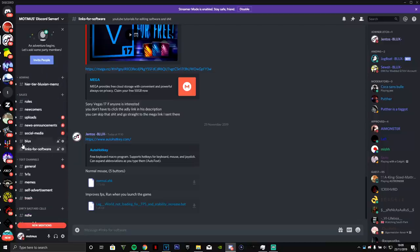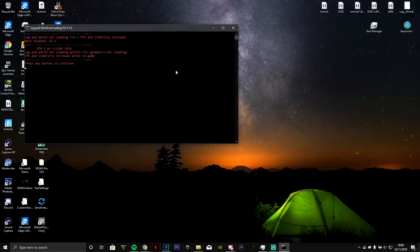If you want to join my Discord I'll leave a link in the description. In the links for software I'll leave a link for AutoHotkey which allows you to run macros and also create your own. I've also got a macro file - this is for a normal mouse with five buttons: left click, right click, middle mouse button or scroll wheel, and forwards and back. I've also got a file that improves your frame rate when you download it for GTA.